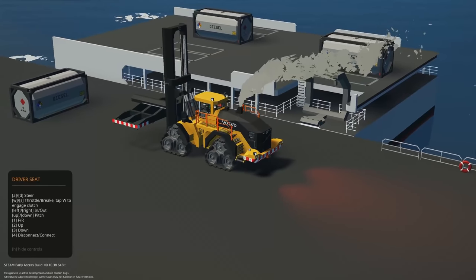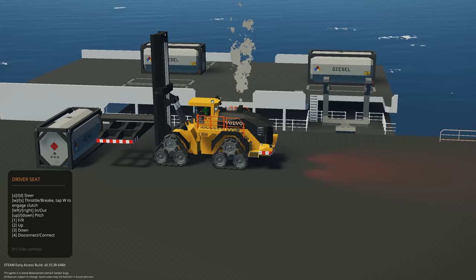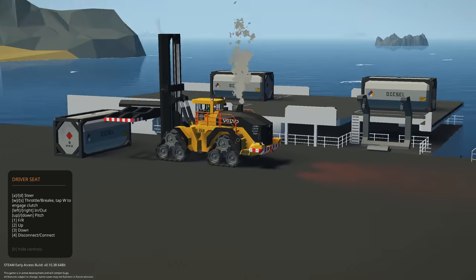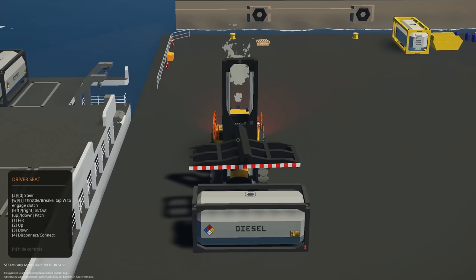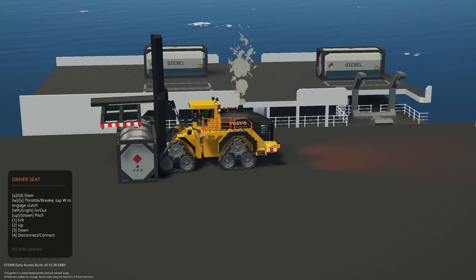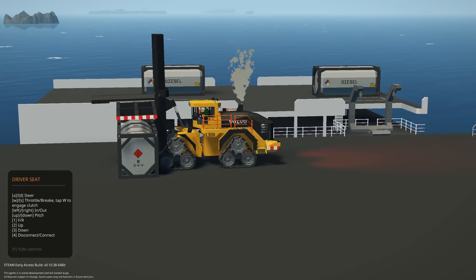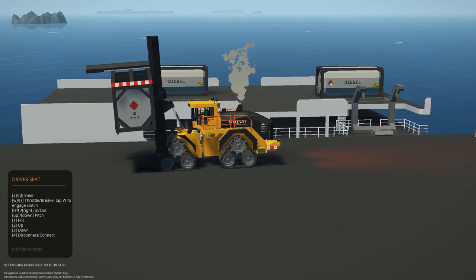That is very quick - forward, reverse, up and down. Let's bring this up. Oh wow, that's so quick! Left and right is in and out, which is quite nice that you can bring it in and out, and then we can do up and down - oh, the pitch! That's pretty cool.